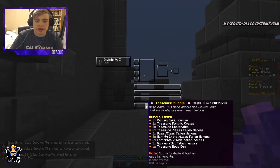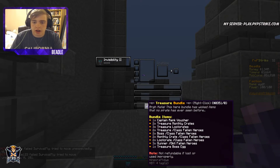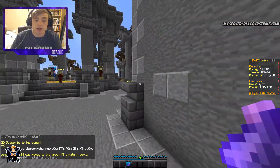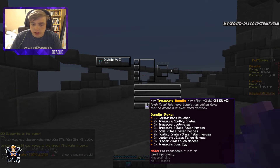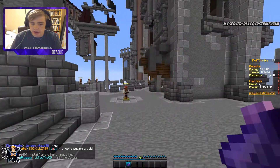Alright guys, so I have the treasure bundle. This is our newest thing on the server store. It has our newest monthly crate, our newest loot boxes, stuff like that, and it also has our newest classes, G kits, and our newest boss.